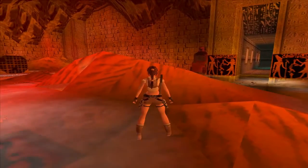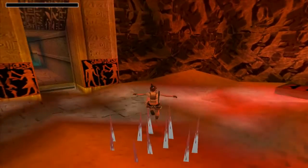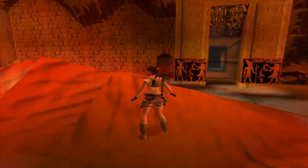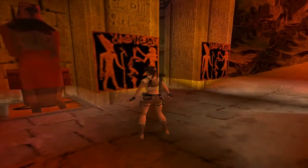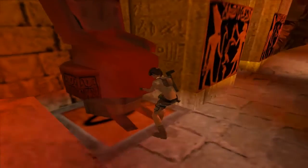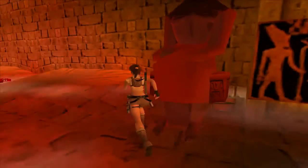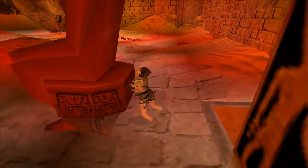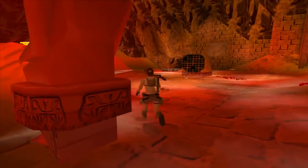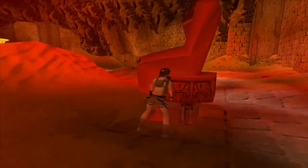We have to move this statue onto the corresponding eye-shaped tile that we've just been near. And we need to clear a path with the beetle in order to do it. What that will do is to open a gate in the far corner, which will enable us to get into the business part of the level.